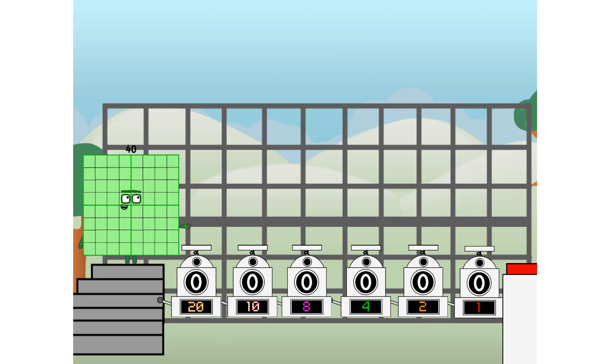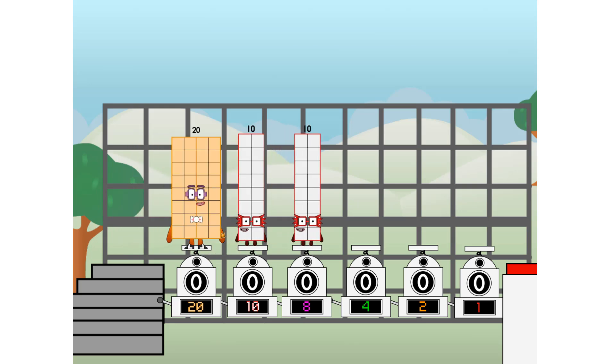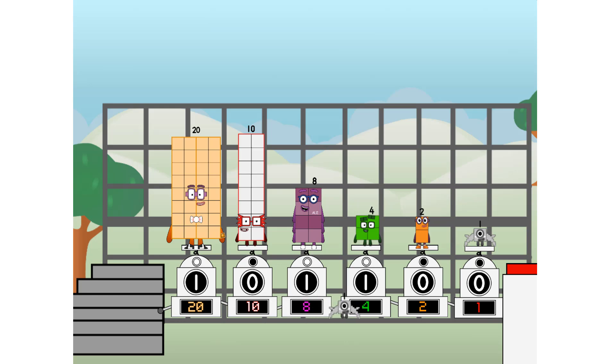Using the power of doubles to send any number flying. First, I split in two: 20 and 10 and 8 and 4 and 2 and 1, and 1 more to press the big red button. Then you choose who's going up: one of me, and none of me, and one of me, and one of me, and none of me, and one of me. And fire!